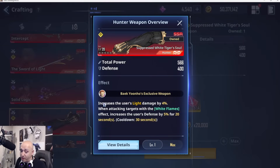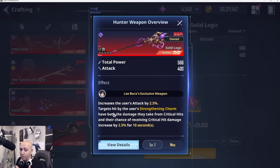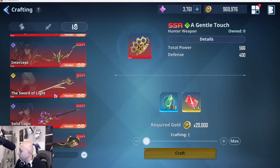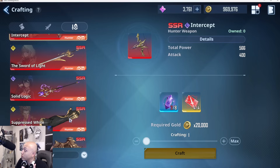Limb is a breaker so I like his weapon a bit more than Beck's, but if you use Beck as a breaker it's not a bad option. Beck's weapon increases his defense by 5% when attacking targets with White Flame, making him hit harder since he scales off defense. Then I'd go Libora next. Her weapon increases her attack by 2.5% and targets hit by her Strengthening Charm have both the damage they take from critical hits and their chance of receiving critical damage increased by 2.5% — that's actually very powerful, so Libora should take precedence over Limb and Beck.